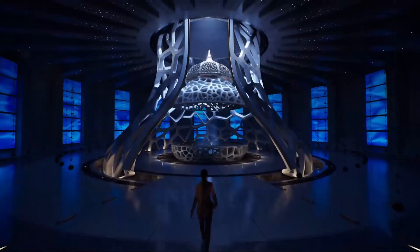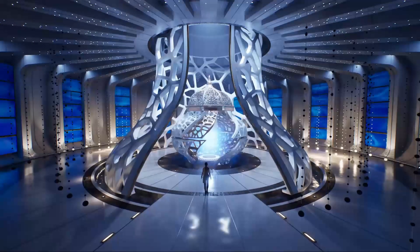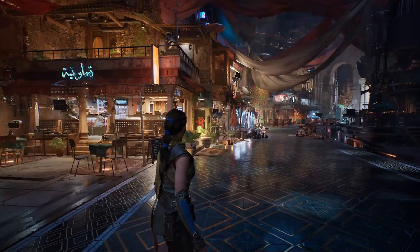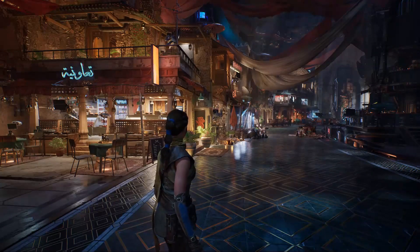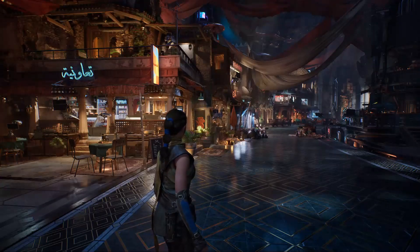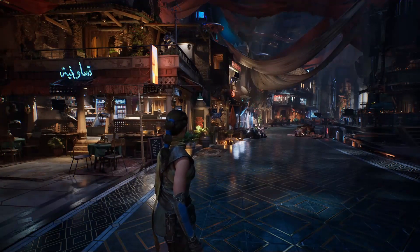Unreal Engine 5.5 introduces Mega Lights. This experimental feature is set to transform how lighting is handled in real-time rendering. It gives developers the ability to render thousands of lights in a single scene, supports textured area lights in real-time, provides improved performance, and allows for complex lighting setups.